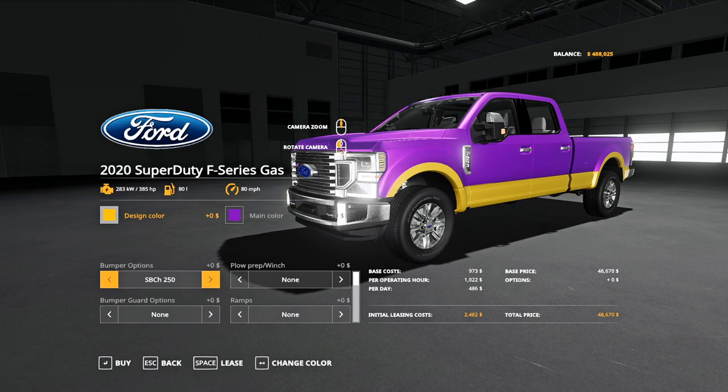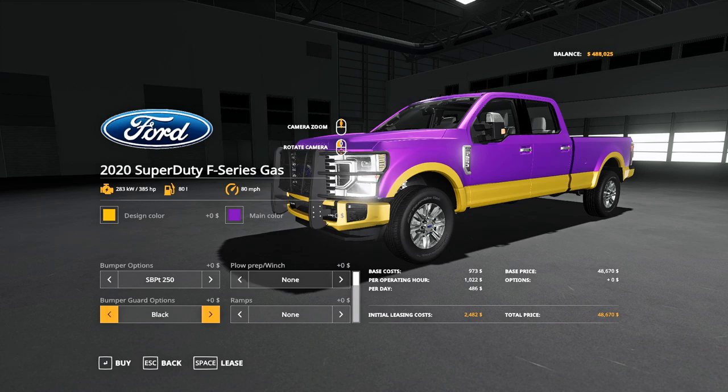Bumper options: 250, 350, 450, and back to 250. Plow prep — you get none, plow prep, or winch. Bumper guards: none, black, or chrome. Ramps: none or ramps.